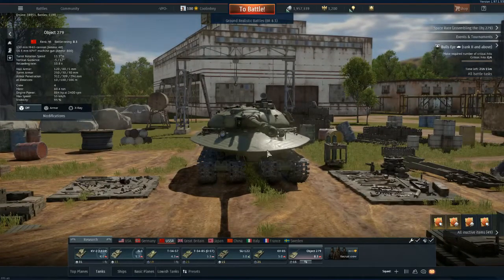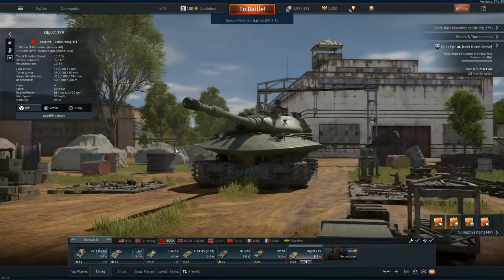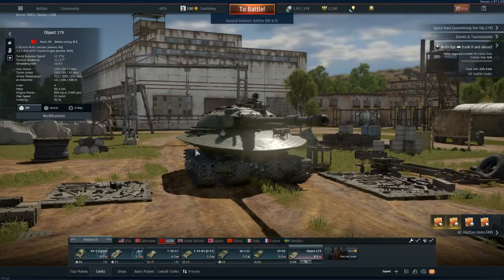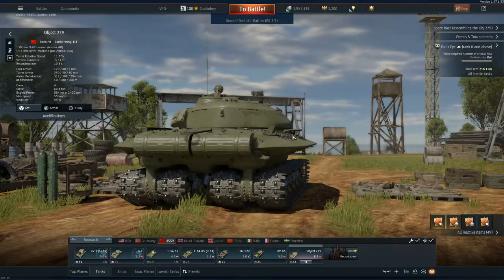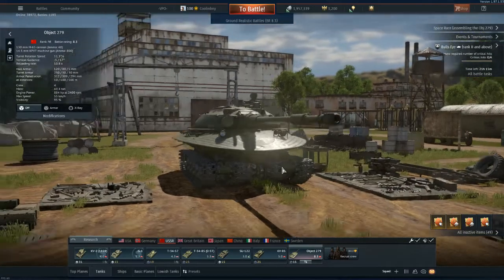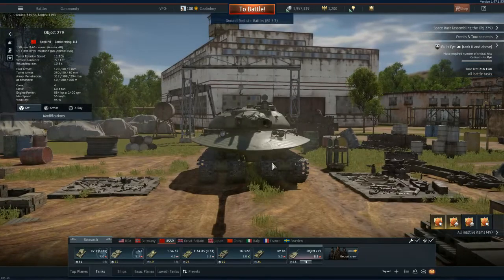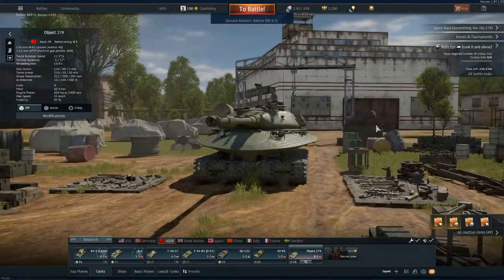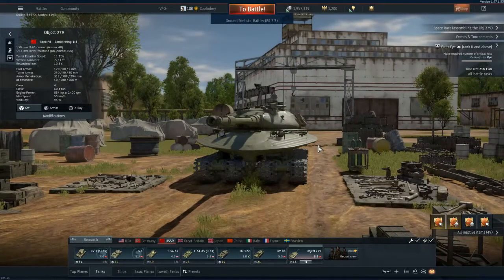The Object 279 is a tank that looks unlike anything else in the game. It's a wonderful addition and really shows off exactly what the world may have seen if nuclear warfare became a reality. Thankfully it didn't, but this tank was designed with nuclear warfare in mind — that's what these side skirts were actually designed to do. They were designed to help prevent the tank from flipping.